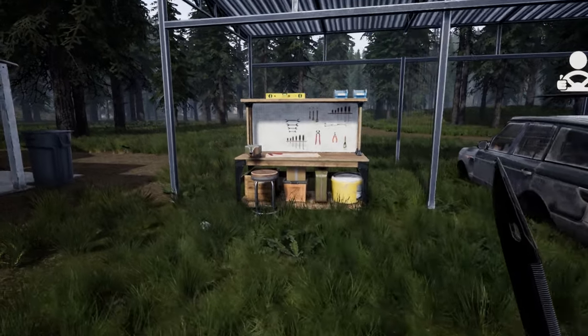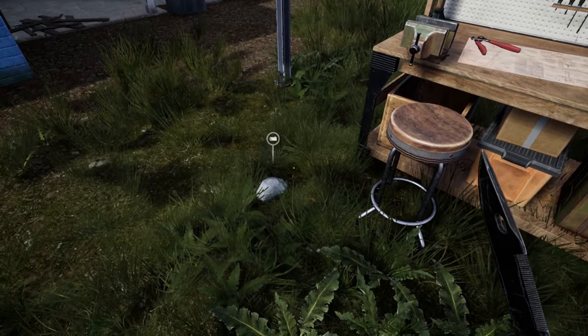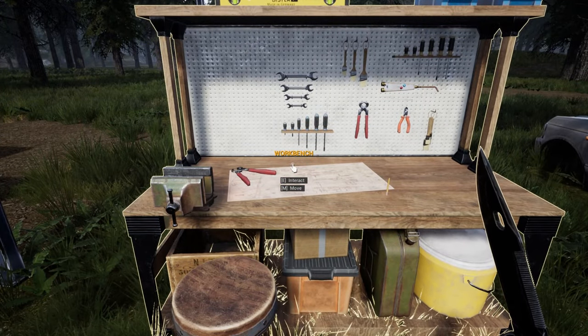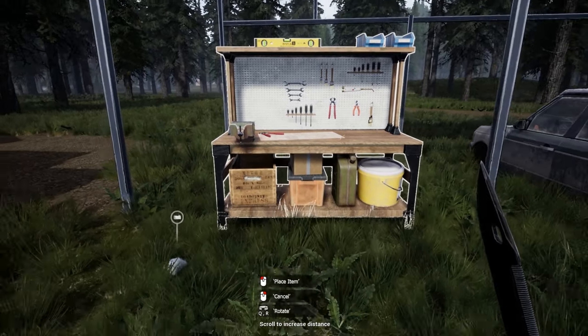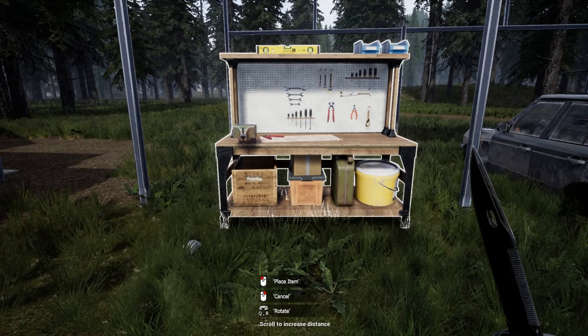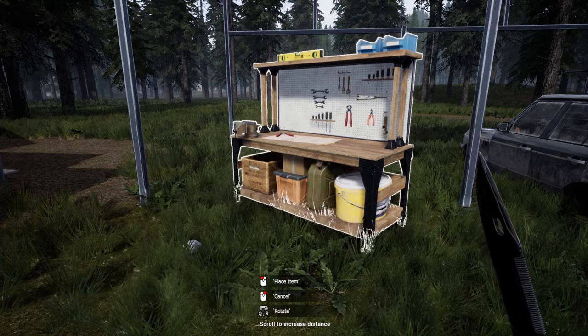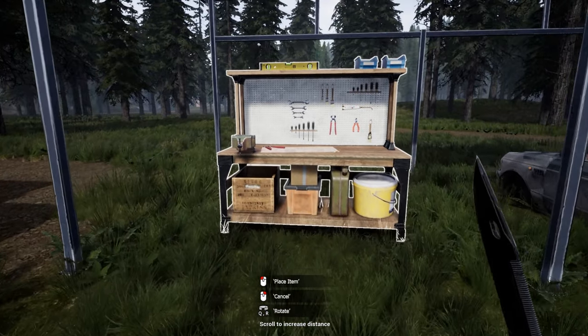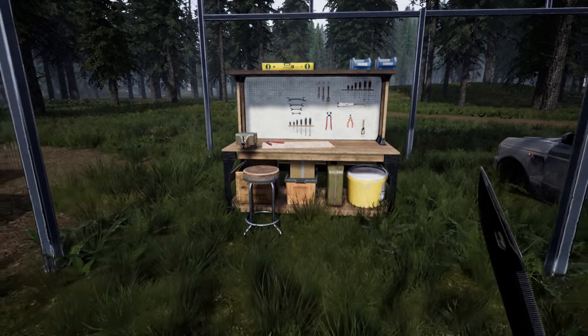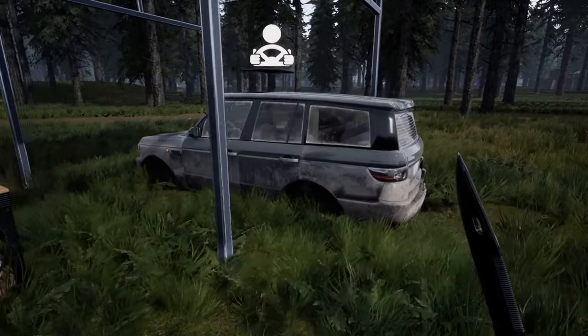Another tip: you can move the crafting table. If you press E it will open the crafting menu, but if you press M you can move the crafting table. You can press Q and R to rotate it and then place it somewhere safely. I just grabbed this crafting table all the way from the gas station to here.